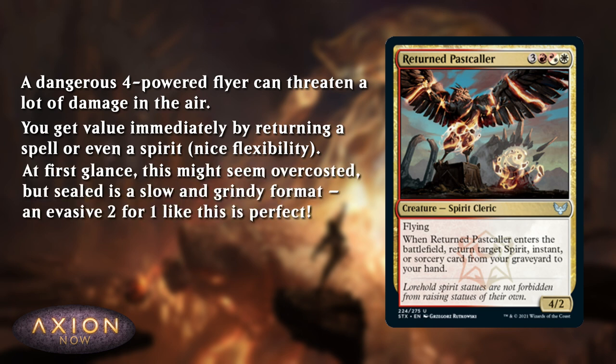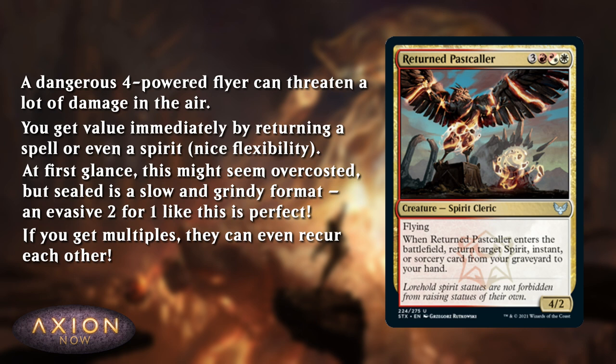You might think — but hang on, this seems a little bit over-costed. This costs six mana after all. But sealed is slow and grindy. Sealed is all about value. The player who can get the most 2-for-ones is likely to win. It's very rare that someone will have a sealed deck that is able to kill you quickly, consistently. So chances are you want cards like this that can give you lots of value in the late game. It's a big flyer, it's a threat, and it gives you value. And if you open two of them, you can even use one to get back the other and do some pretty silly loops. The only downside is there are a lot of Inkling tokens in the set, which are 2/1 flyers that do trade with this — which does feel a little bit bad — but you'll still get your value.